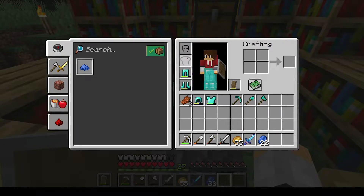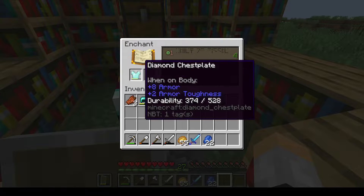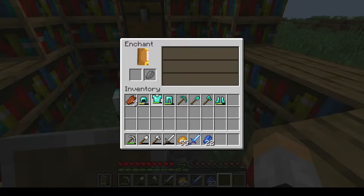I got Fire Protection on the leggings and Fire Protection on the chest plate. Fire Protection can actually go up to level four, and so can the rest of the protections. There's the regular Protection, Fire Protection, Blast Protection, and Projectile Protection. Regular overall Protection protects you from basically everything — from mobs, from fire, from anything. Fire Protection reduces damage when you're in lava, get attacked by a burning zombie, or step in flint and steel.